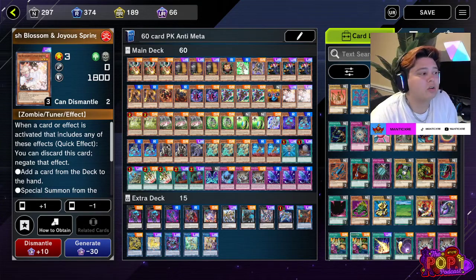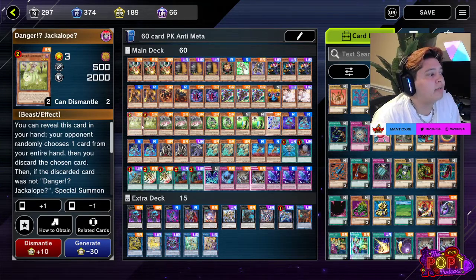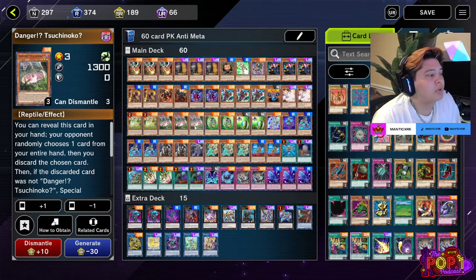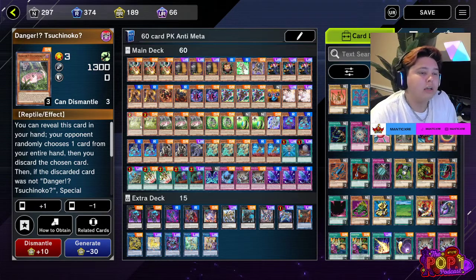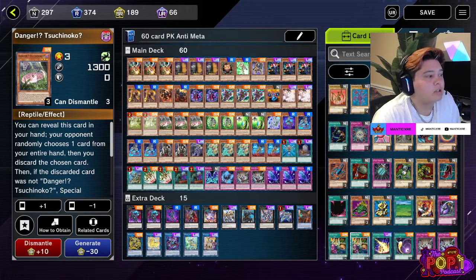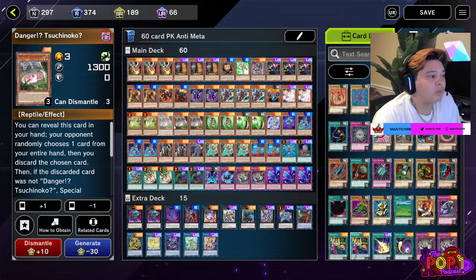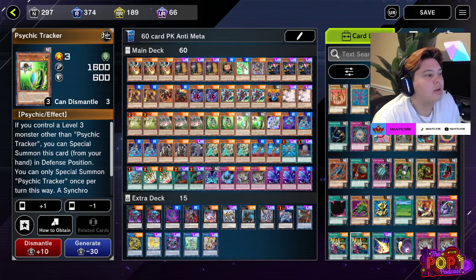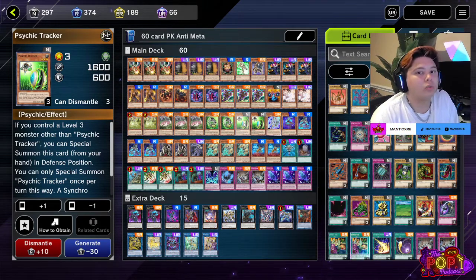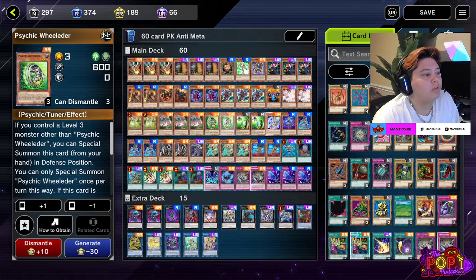We have Ash Blossom — I chose two because three is too many. Even with a 60-card deck I draw into three too often. Two Danger Jackalopes and three Suchinokos, because these are fantastic extenders. Sometimes you want a Phantom Knight in hand to go to the graveyard — your opponent picks the Phantom Knight from your hand, sends it to the graveyard, and you get a draw. The package is fantastic. Two Wielders and two Trackers — very, very rarely do I draw into both copies of the same name, maybe one in every 20 duels.